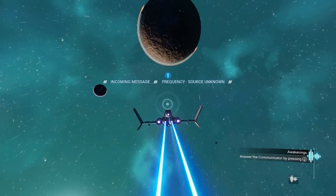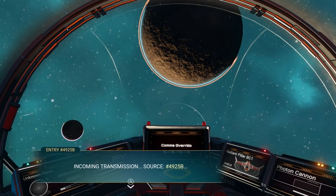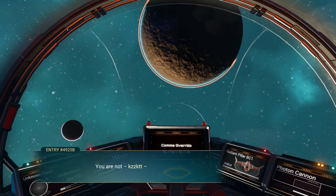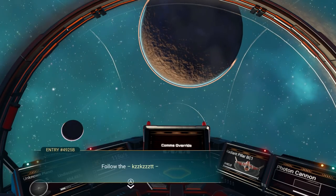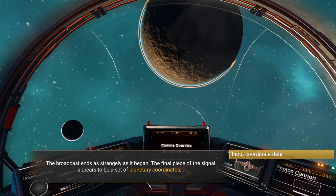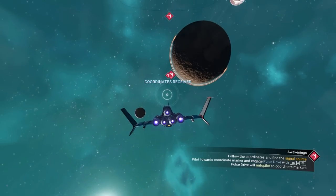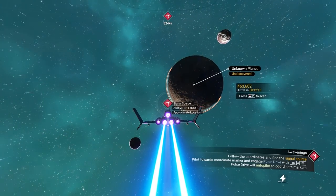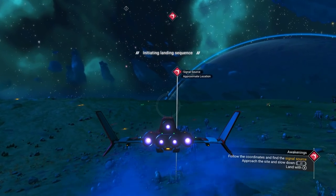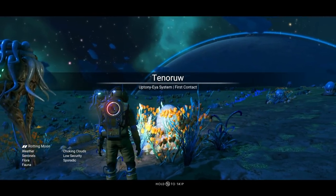We're getting a call - incoming transmission from source 4925B asking us to identify ourselves. The message says 'You are not alone - follow the...' and the broadcast ends. The final piece of the signal appears to be a set of planetary coordinates. Let's put those in. It's on another planet right in front of us. We pulse drive over there and land. The source is corrupted so we don't know exactly where it's coming from - we need to get out of our starship and scan with our visor.